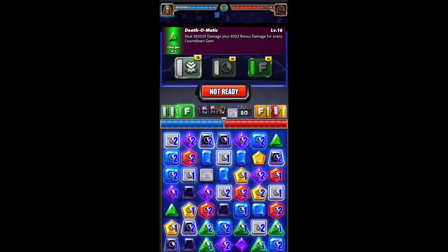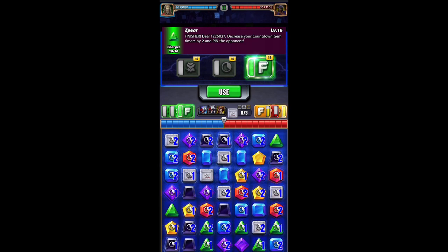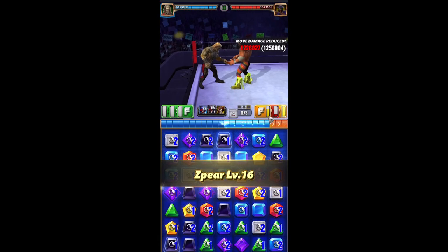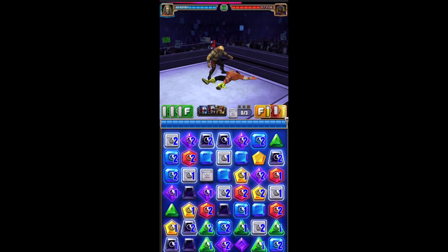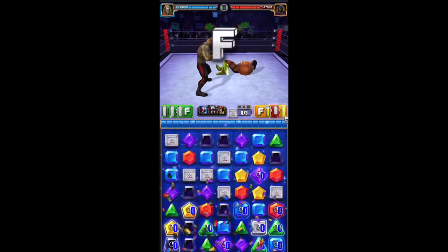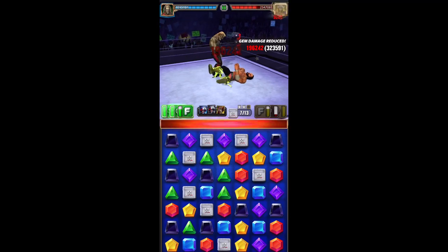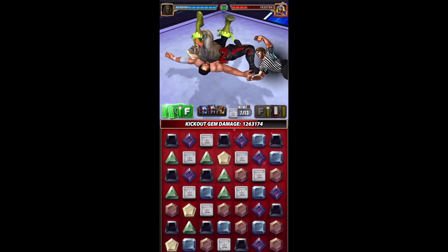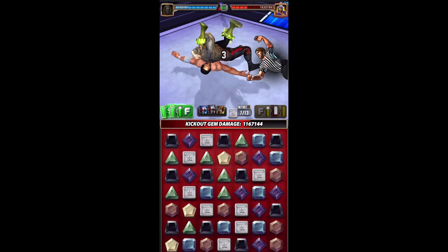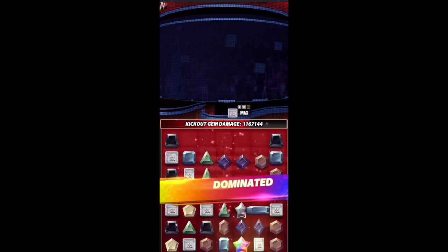Damage per countdown gem: 383k, 555k, and 1.22 million — and then it will basically explode the entire board. So 1.65 million on pin.